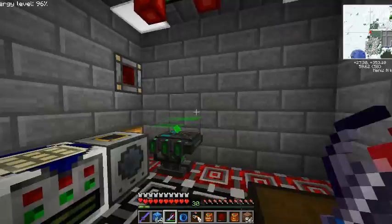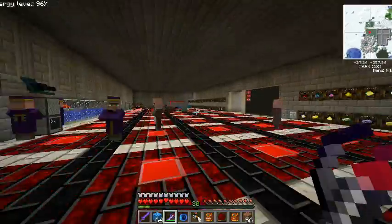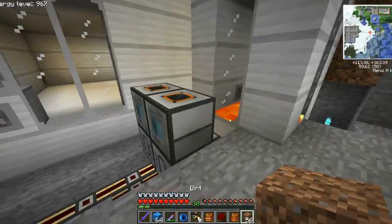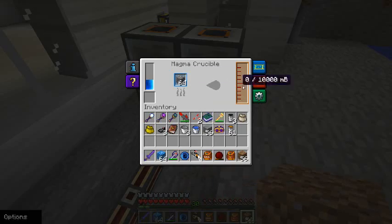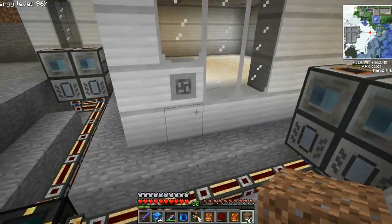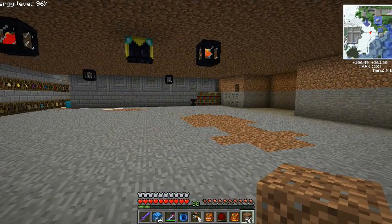It gets power from a Tesseract behind here. This is an igneous extruder — put a bucket of lava and a bucket of water and it makes cobble. Down here is a magma crucible; when it gets enough power it'll turn the cobble into lava, which gets put into here. Basically, I want to fill that up so I can have lava for obsidian and stuff.